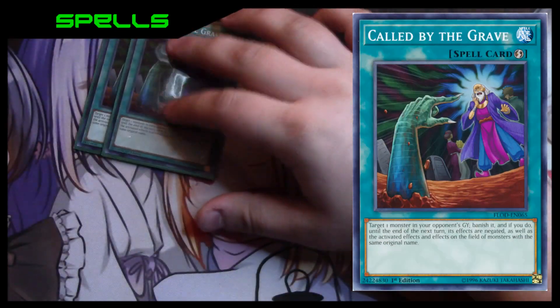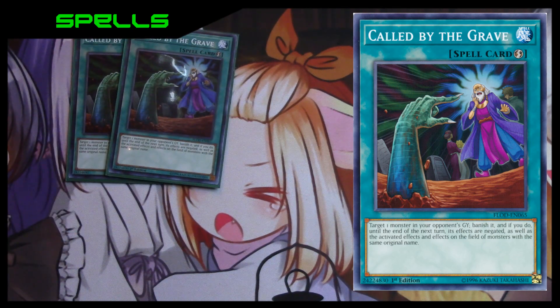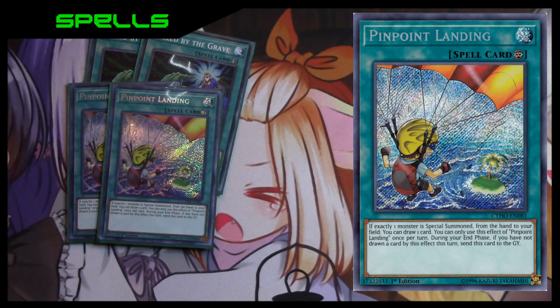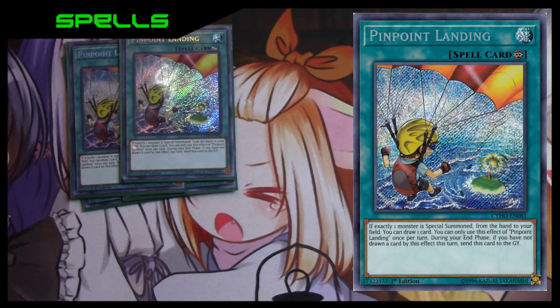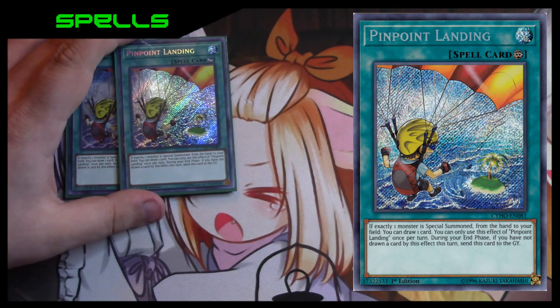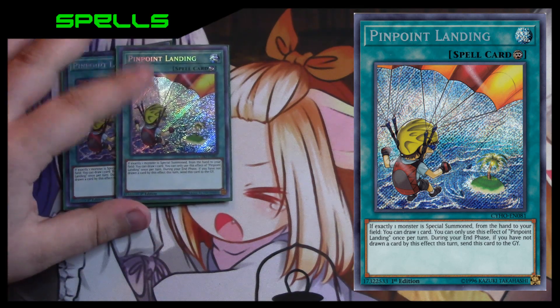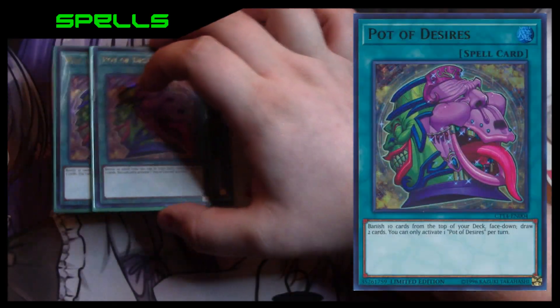For the two-ofs, we've got two Called by the Grave — just a generic power card. We also have the two Pinpoint Landing as interesting tech. I literally had five of these lying around and this was the deck to put them in, because it works really well in decks that special summon from the hand a lot. Basically, when you special summon exactly one monster from your hand, you can draw a card — it's a little Upstart Goblin. Its downside is that during the end phase if you didn't use it, it sends itself to the graveyard.